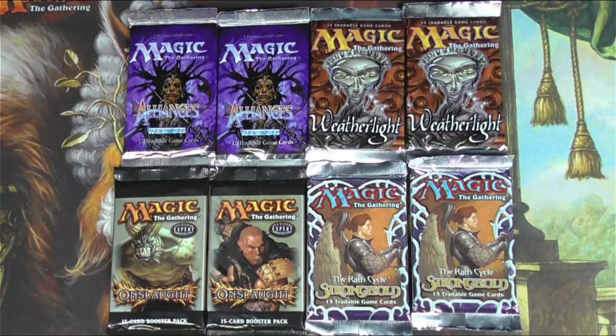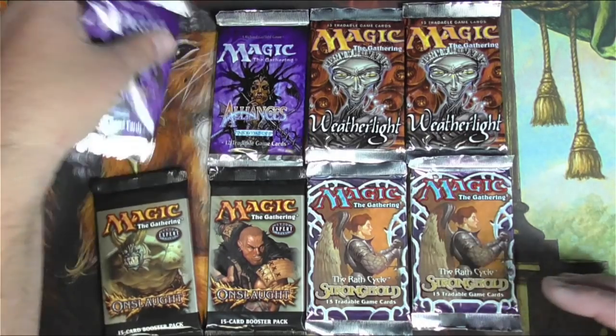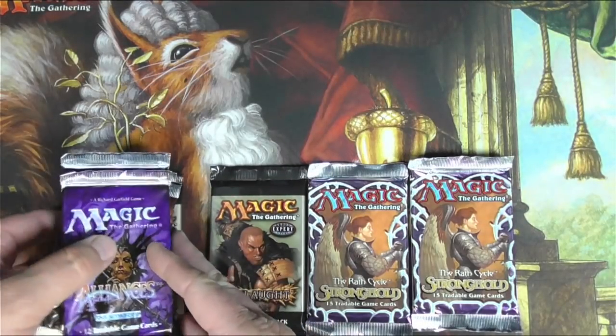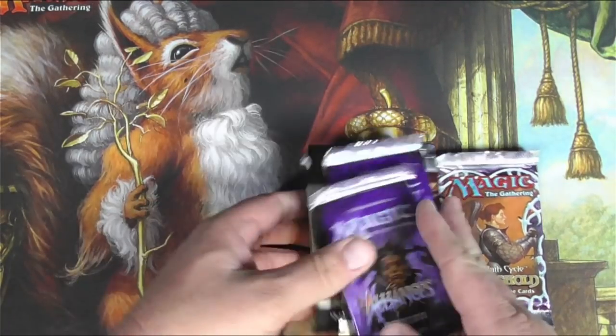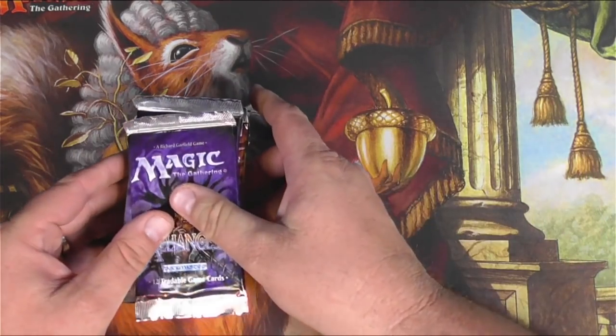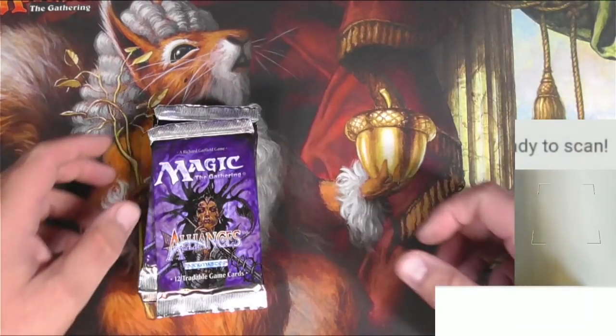Hey everyone, Tragic MTG here, and I'm back again with more vintage packs. This is almost the last of what I have, so let's get into it. We've got some Alliances, Weatherlight, Onslaught, and Stronghold — still looking for some big hits out of here. Let's see if we can get it, and of course we'll scan it up if we find it.